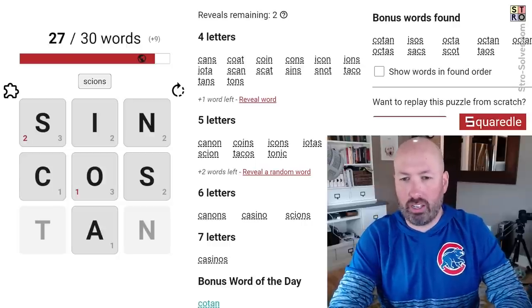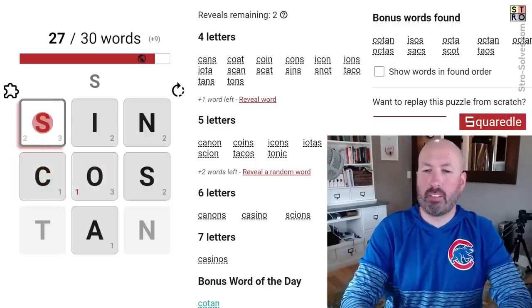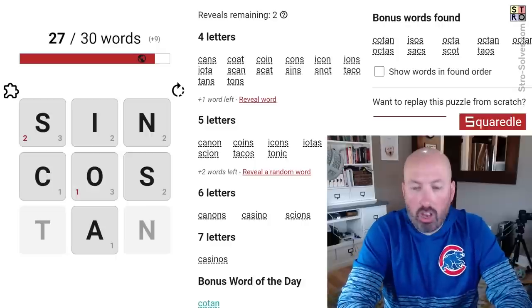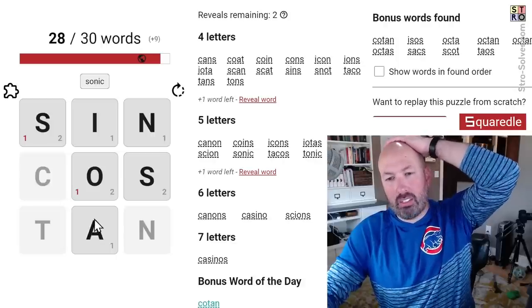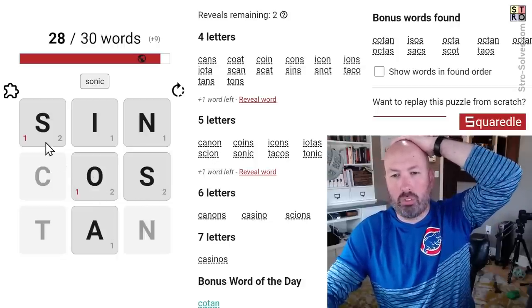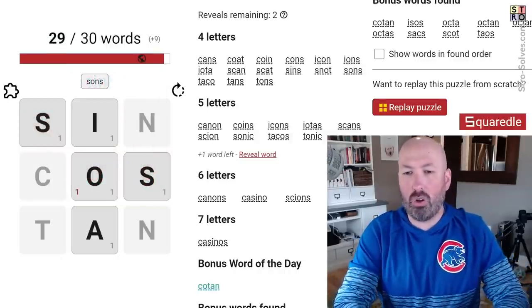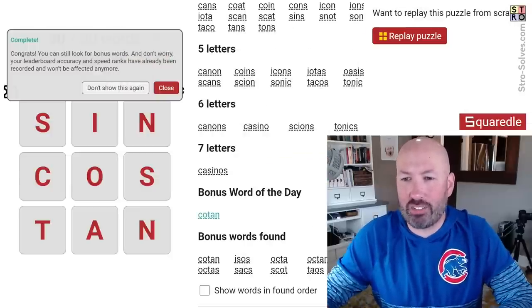Sonic - there we go, sonic, which uses up the C. Now there's one word that uses the A, and it's got to have the O, so both the O and this S are in the remaining words. Going S-O: sons, sons. And then O - oasis! There we go, oasis, that's a tricky one at the end.